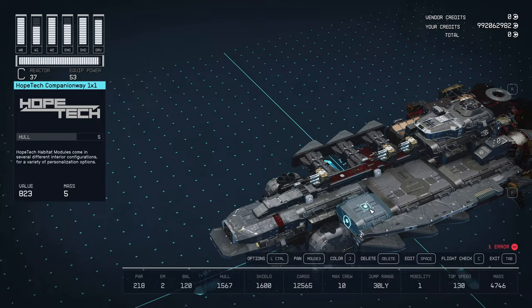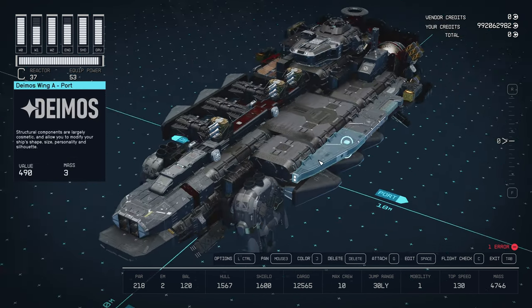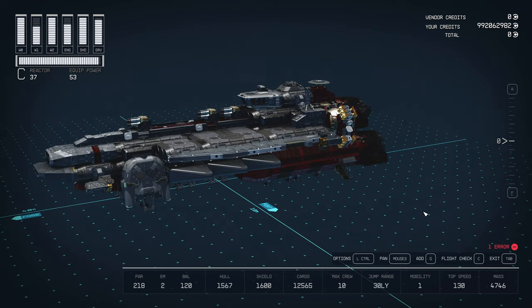The final touch is a series of Deimos spine mounts with forward-facing turrets of your choice. I also added additional scan jammers, because why not? You can definitely min-max the turrets for DPS if you like. I went with a combination of ballistics for the video showcase, because I much prefer Expanse vibes over Star Wars or Star Trek laser pew-pews.